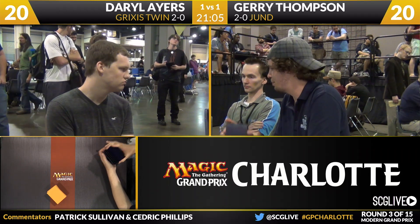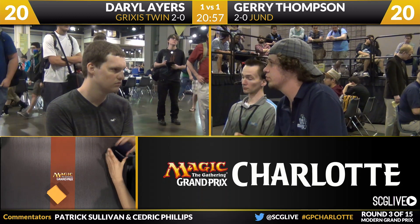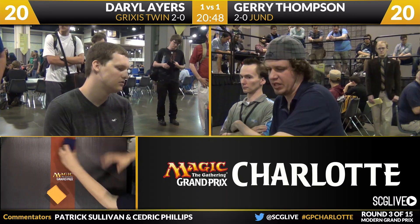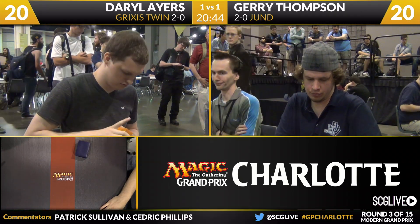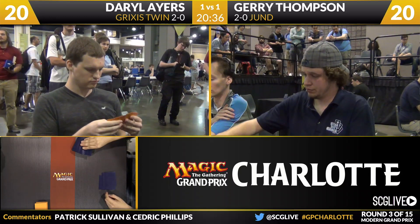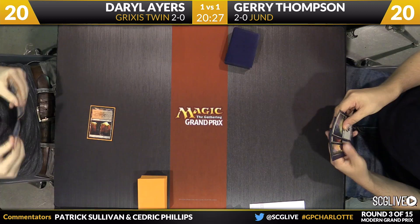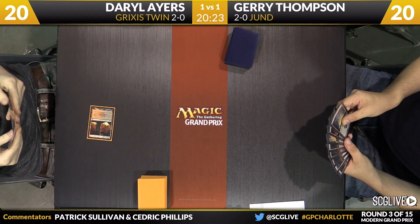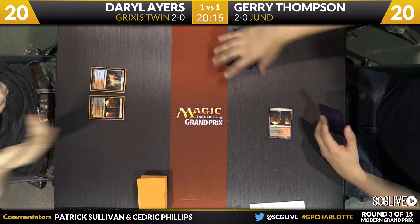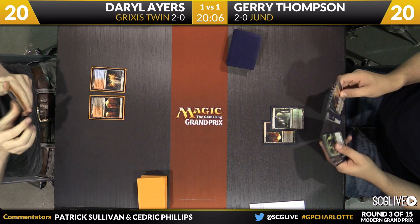A couple of non-basics to start here for both players. On Ayers' side he's got a Blood Crypt and a copy of Sulfur Falls. For Thompson, he has a Blood Crypt and now a Verdant Catacomb. Blood Moon is in either player's deck. Sometimes they just don't draw their fetch lands or basics. Ayers does play a Scalding Tarn before passing the turn back. We're playing this really weird game of one-upsmanship of do you have Blood Moon, do I have Blood Moon, on both players' sides. And on the other side, do I have Splinter Twin in my deck or not? I hate to be results-oriented, but I suspect Daryl has cut the Blood Moons after how horrible it was last game.